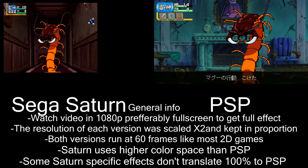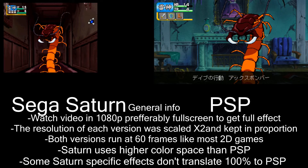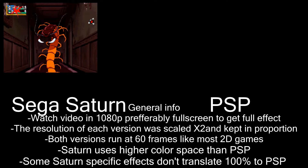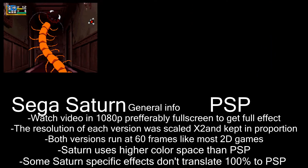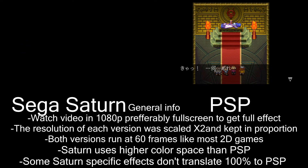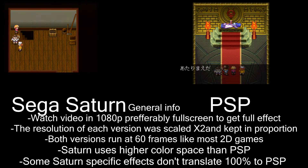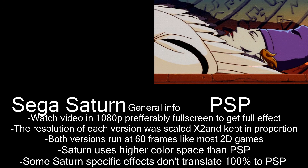Here is some encounter from way earlier, again showing off that there are animated enemies in both versions. I should also mention that the Saturn version suffers from a lot of slowdown during battles, especially later on in the game where you fight multiple animated enemies at the same time. The same happens with magic spells that hit multiple enemies — they run at an absolutely terrible framerate in the Saturn version, and the PSP version actually fixes that. I may make an update video later on, but that's it for now.